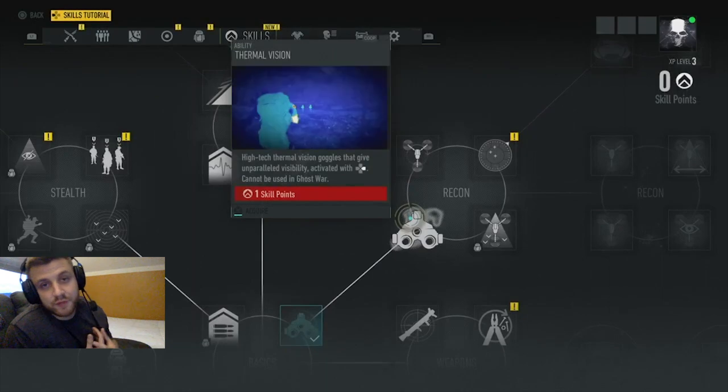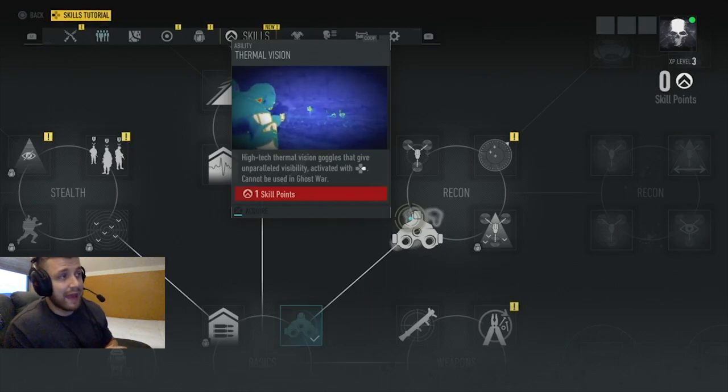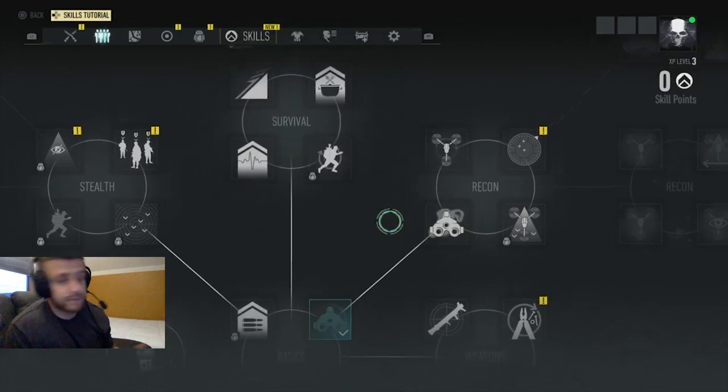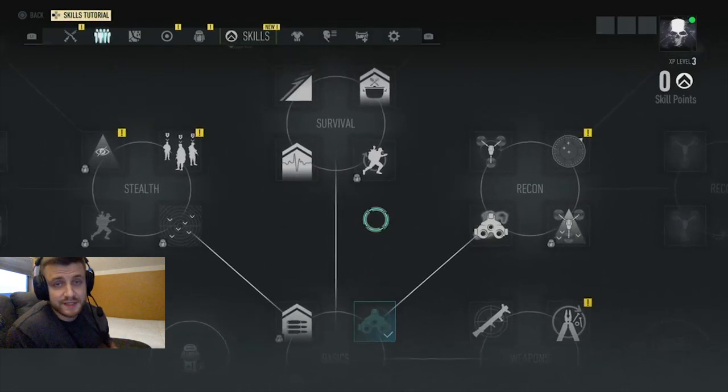The next skill is thermal vision. The reason I love thermal vision is because it makes enemies easier to detect — you can sense the heat in their bodies. So although everything might be hard to see, as soon as an NPC pops up you're going to see them very clearly. It's definitely an advantage, and you'll feel like the Predator — who doesn't want that?